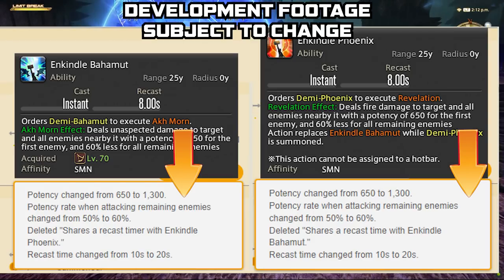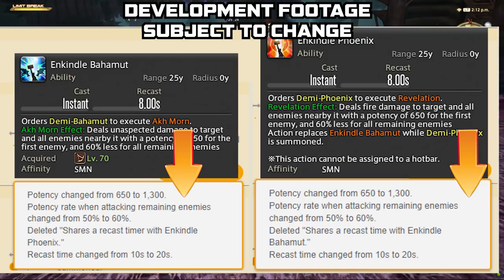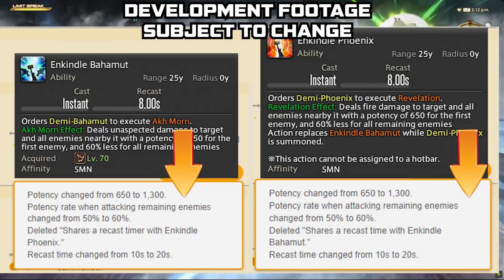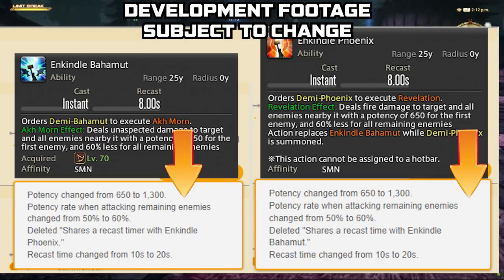The potency increase and recast time change are significant. Before it was 8 seconds on both Enkindles; now it is set to 20 seconds. That won't matter because you only have 15 seconds of trance — there's no way to double-stack them. Maybe we'll see something change further down the road, but for now that's where it stands.